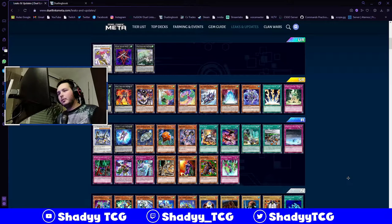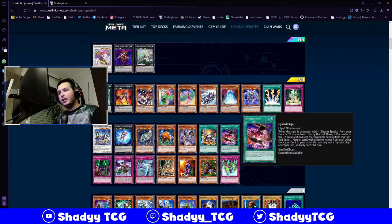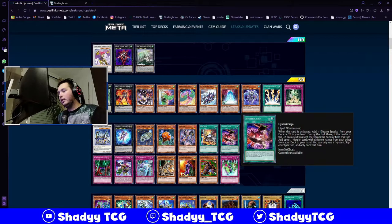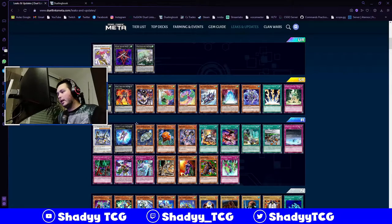Looking at some of the rares - Hysteric Sign is really good because it can recycle. You get it from your graveyard or just search one from your deck. In the end phase, if this card is in the graveyard because it was sent there from the hand or field this turn, add up to 3 RP cards with different names from your deck to your hand. Keep in mind you can't use both effects in the same turn, but it's still a really awesome card. You'll probably play this at 3 in your deck.